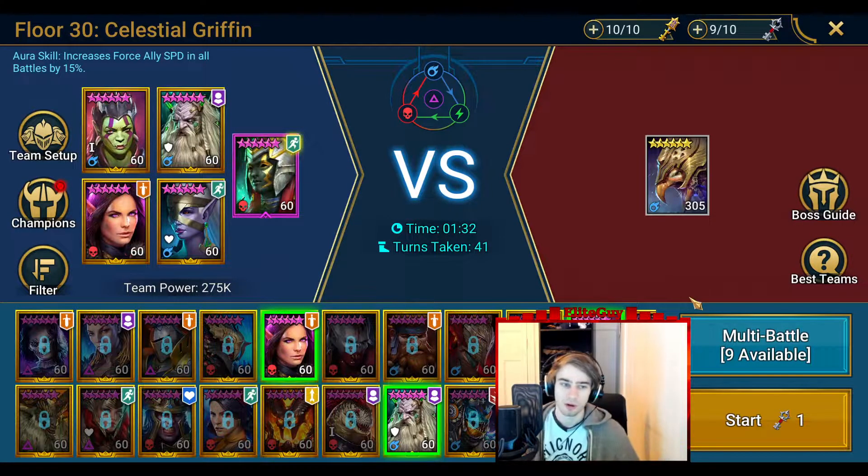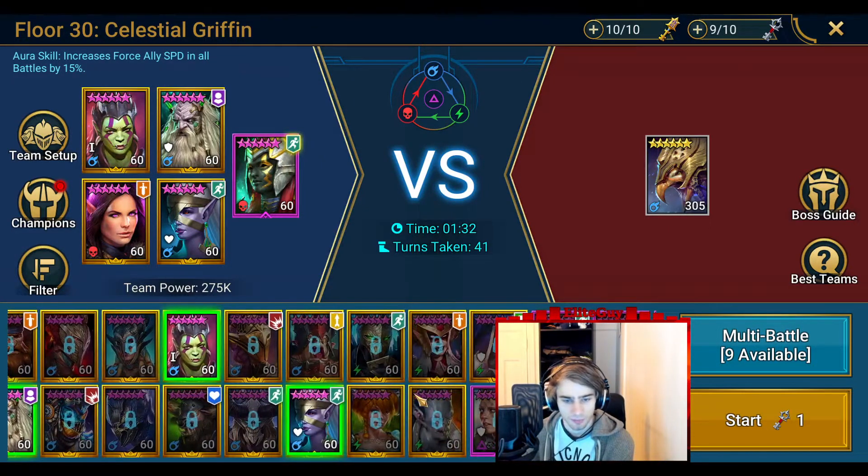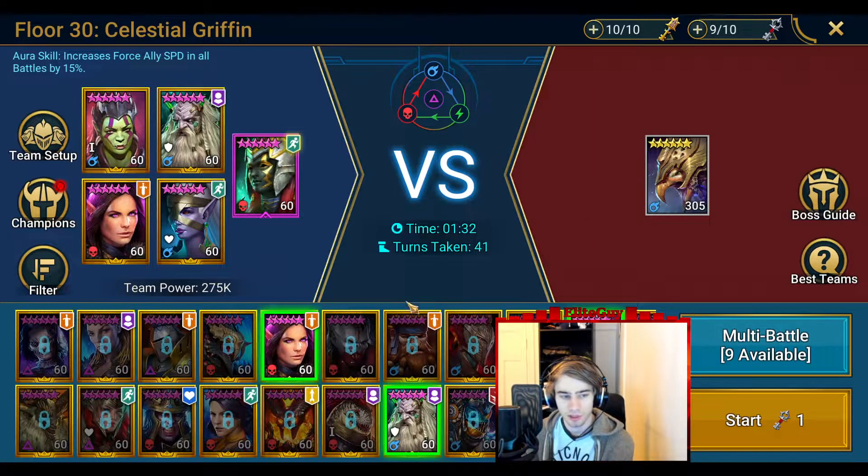Just do some damage. Maybe try to have someone with leech, like Yannika — she's weak affinity against this one, but if you have someone with leech it helps keep your damage dealers alive since they'll heal based on their damage dealt. Basically just one-shot and deal damage, and try to have a couple of AoE champions to handle the waves. You should be fine.